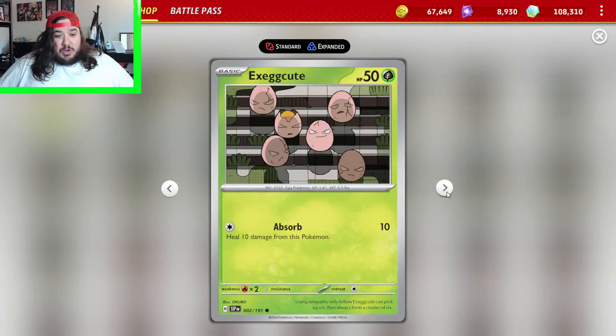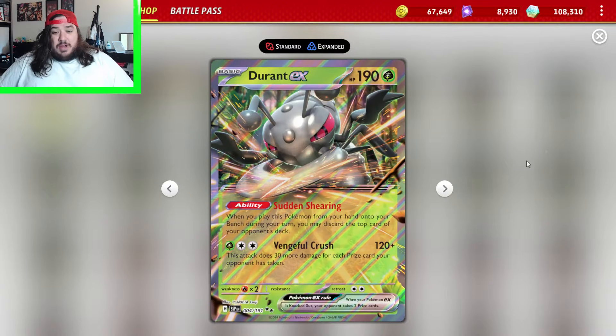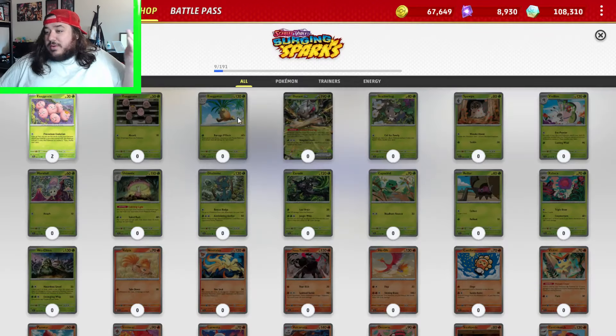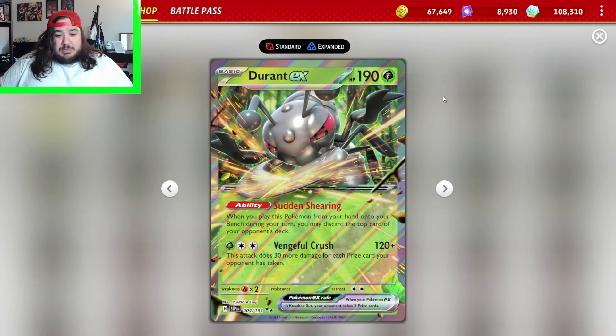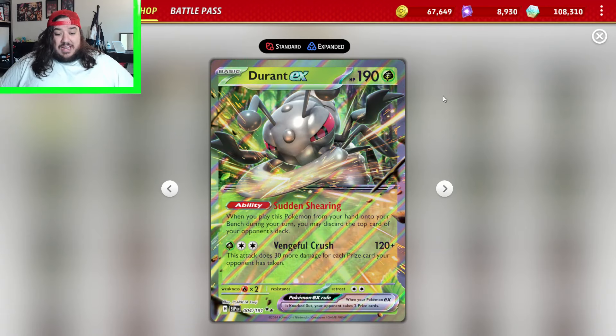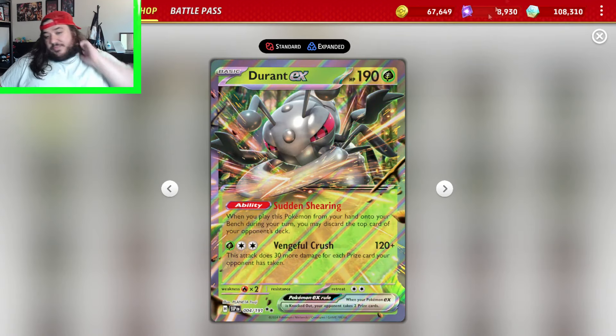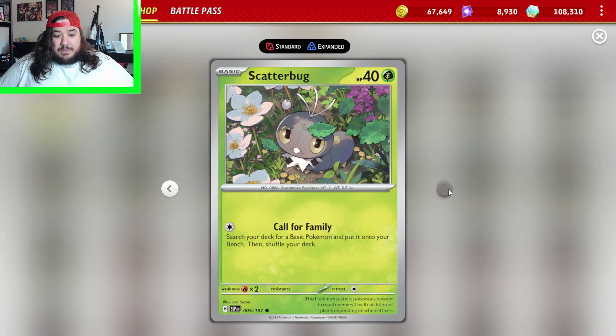There's a card where you search and evolve from this Pokemon, and a Secutor — Fulbocoin of each energy attached to both active Pokemon, does 6 damage for each heads flip, so you could essentially do a ton of damage if you flip a bunch of heads. There's a Secutor EX so you have to go with that one. There's a Durant EX — 190 HP Grass — when you place Pokemon from your hand onto your bench during the turn, you may discard the top card of your opponent's deck. Ventral Crush does 120, plus 30 for each prize card your opponent has taken.